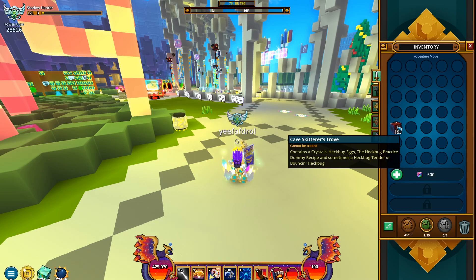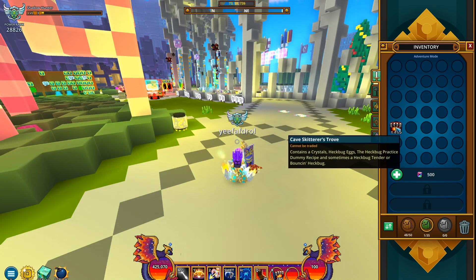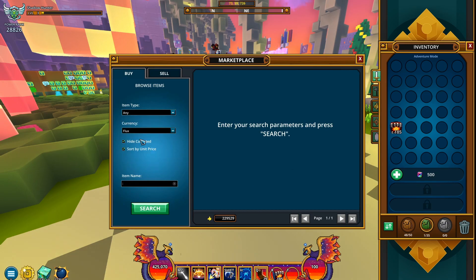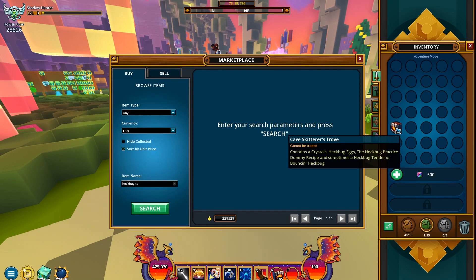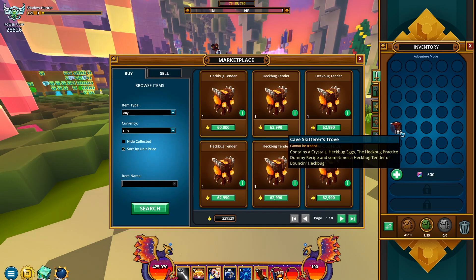I can't really remember what kind of results that brought. It says contains crystals — probably crystals related to geodes — and Hegbug Eggs, a Hegbug Practice Dummy recipe, and sometimes a Hegbug Tender or a Bouncing Hegbug. Both of those are around 30k on the marketplace I believe. Oh wait, never mind — this one rose to 60k I guess. And Bouncing...